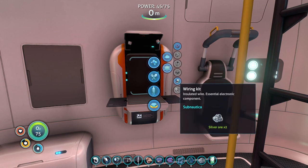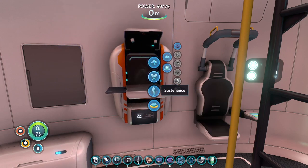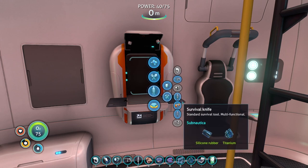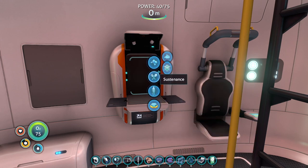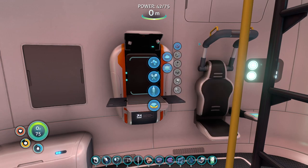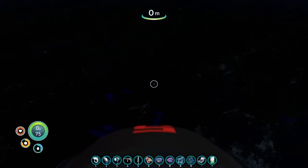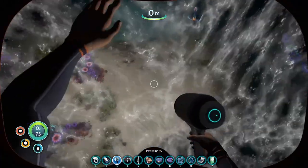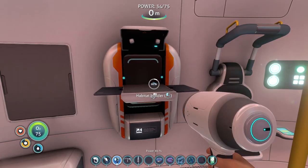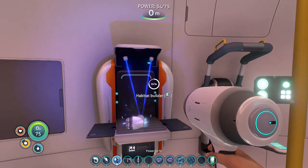We should be able to make the wiring kit now. I can make the wiring kit but I've got to go get some more Creepvine. We need a battery - battery is just acid mushrooms. Right outside the window, do this real quick. Grab these. Habitat builder - yes. Now we can start building the base. 30 minutes in and we're already working on this. This took me like seven episodes last time.